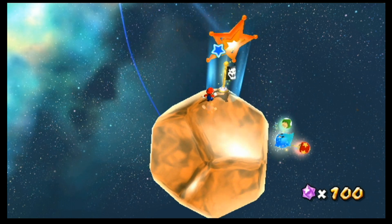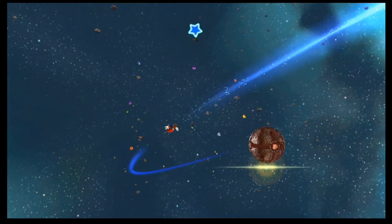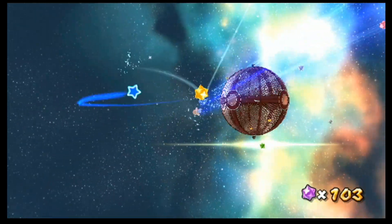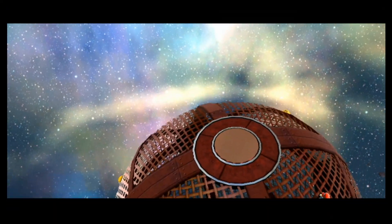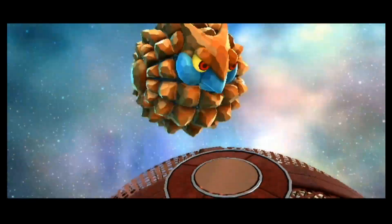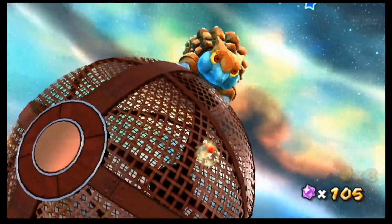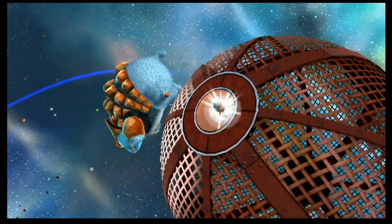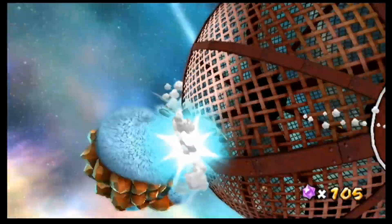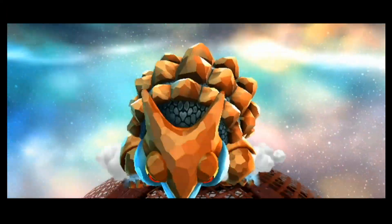Now we're on a planet like this, which obviously implies we're going to have a boss fight. I guess the only other boss fight in this episode was against Bugaboom and the Mandibug stack. Anyway, now we've got this guy — I'm assuming he's Rolodillo. Basically, what he's going to do, as you can imagine, is charge at us. We're going to have to become Rock Mario and run into his behind, which is exposed.